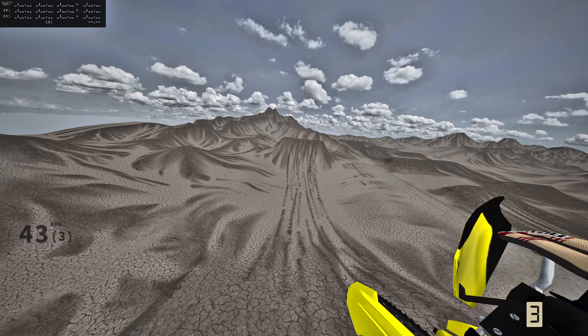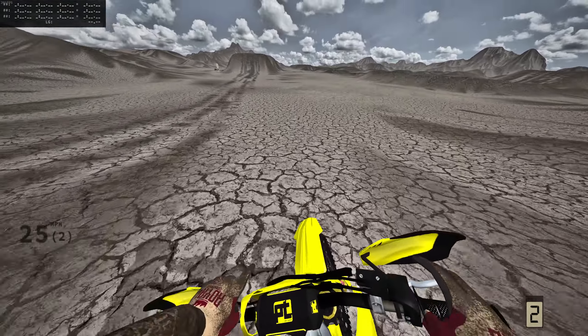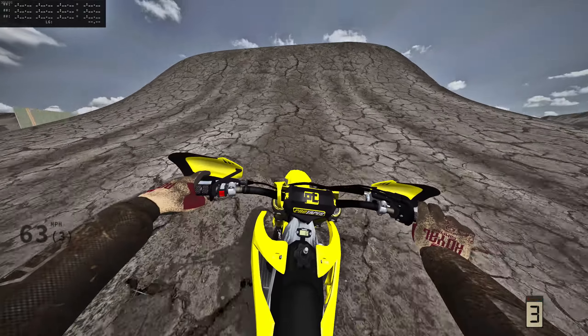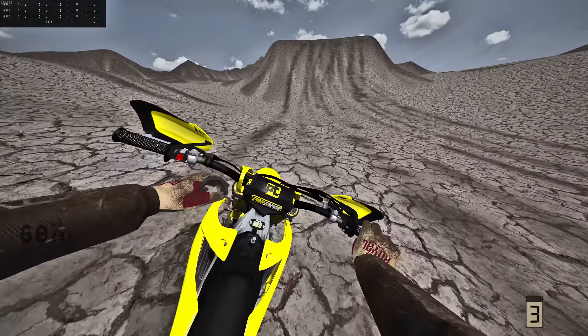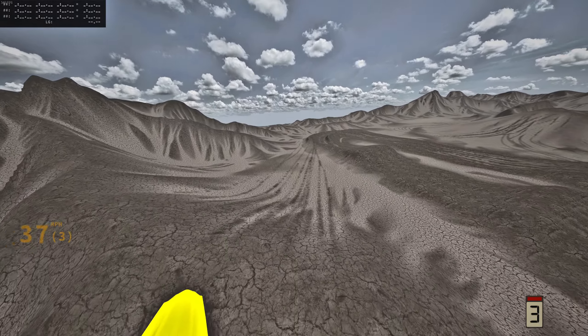We've got some sick stuff to check out — these two huge doubles right here are insane, and right in front of me we've got a bunch of freeride hills to check out as well. This is going to be crazy. We've also got a cool track, so let's hit these two doubles here. I would like to clear these without croaking. This compound is just so sick.